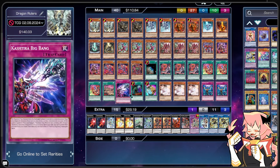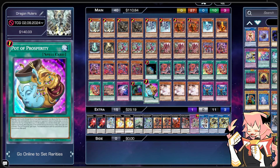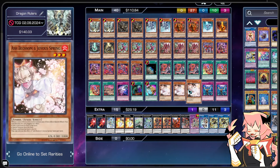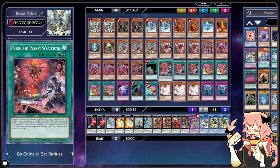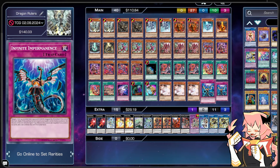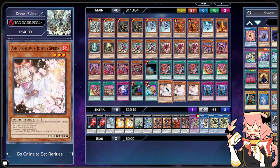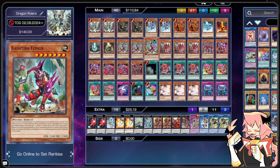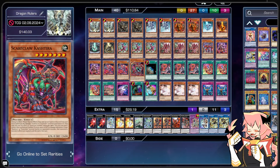For our non-engine, we're on 1 Called by the Grave, 1 Pot of Prosperity because we have a pretty flexible extra deck and want to find specific cards at specific times. For hand traps, we're on Triple Ash Blossom — not only for the Fire attribute, but also for the Mulcharmy matchup. And then 2 copies of Infinite Impermanence. These five cards are kind of flex spots, so if there's something else you wanted to put in the deck, I'd recommend slotting them in here or changing it however you'd see fit.